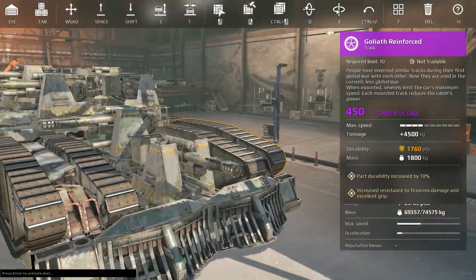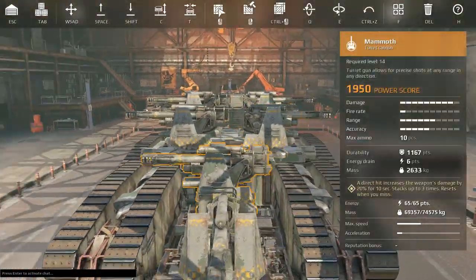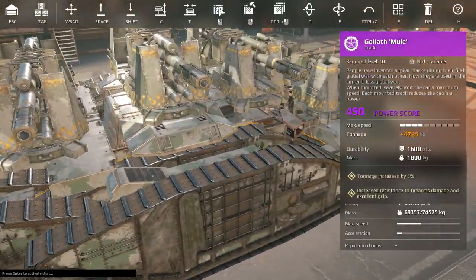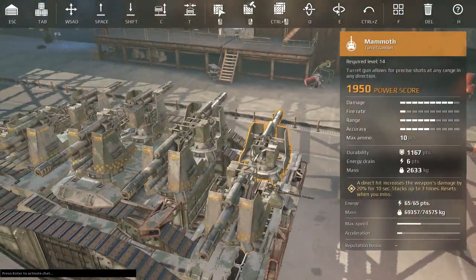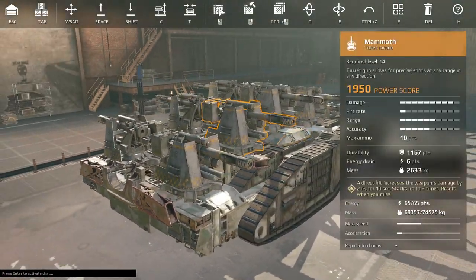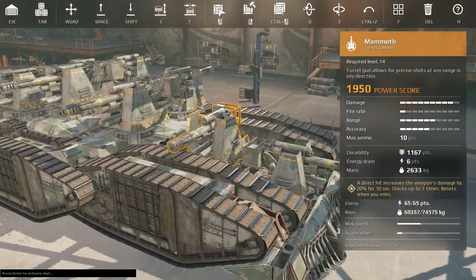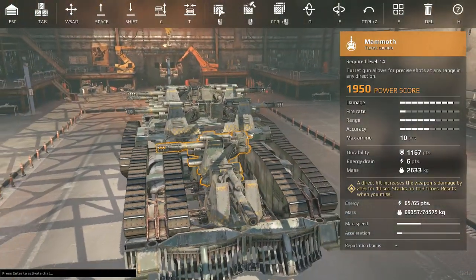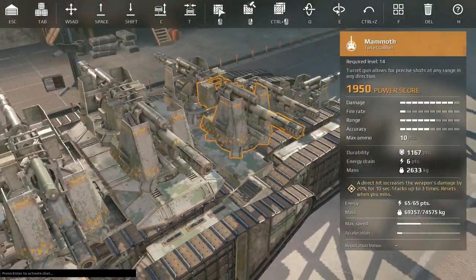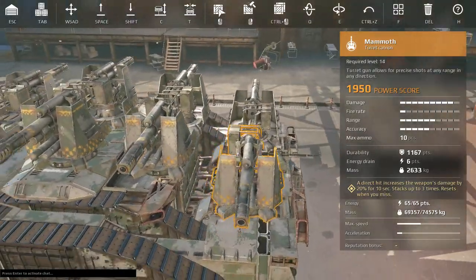Alright guys, good morning. Mr. G bringing you coffee and Crossout in the world's biggest, derpiest mammoth — how many tracks are on this thing? — Octo Track Deca Mammoth Tank Build Land Battleship Thing. We haven't made a Leviathan in forever, so we finally got around to doing it. And we built ourselves a ten mammoth, eight track Goliath Leviathan thing.